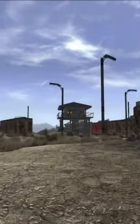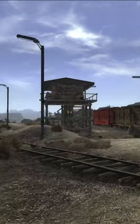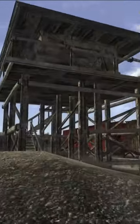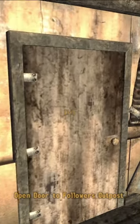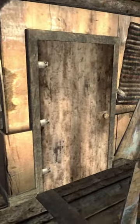When wandering around the Mojave wasteland, you might eventually come across this little watchtower among some train cars. This may seem like a nothing little place — if you head up the stairs, you can see that this is actually the Followers outpost. You come up here and you're like, 'Oh, that's pretty cool,' maybe there's a bed in here, a storage container, nothing too special because it's not very big.